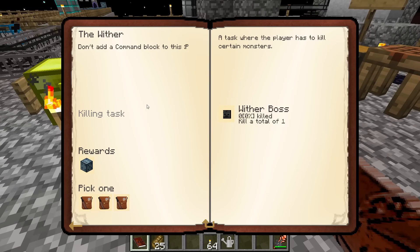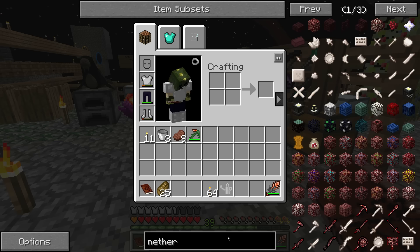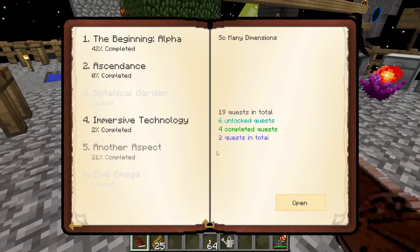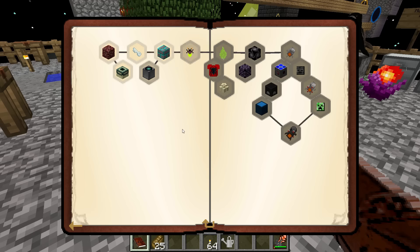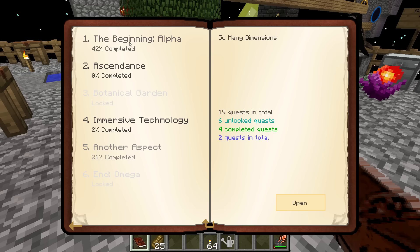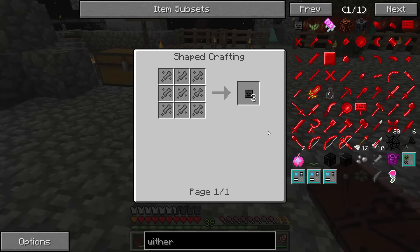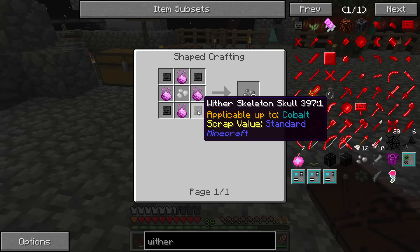The Wither Boss quest — that's going to be one tricky thing, but I've definitely got to do it eventually, because there are a number of things that the nether star can be used for. I know you need a nether star to get into the Twilight Forest — instead of a diamond, you have to place a nether star in the pool. I wonder if I can make wither skeleton skulls out of anything, or if I've actually got to go to the nether and fight them. Making wither essence requires four wither skeleton skulls in the first place.